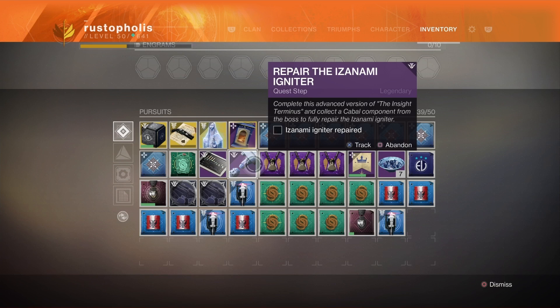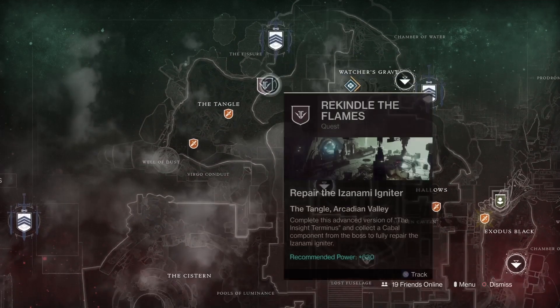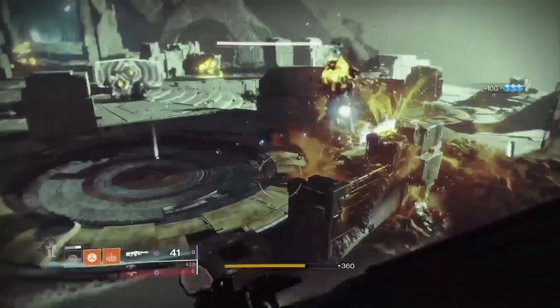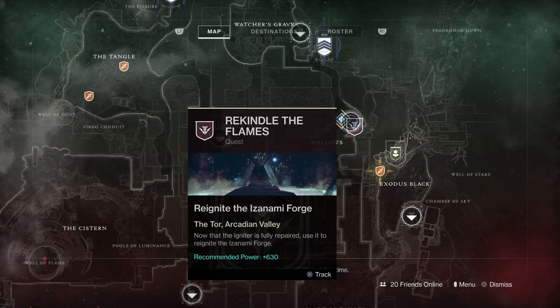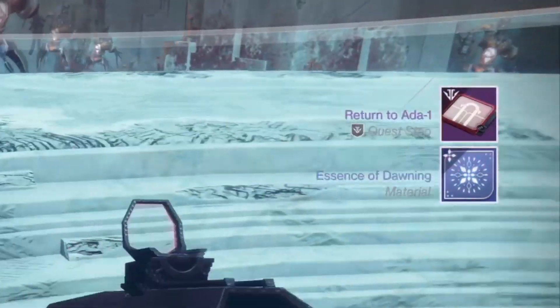Ada-1 will send you to do the Insight Terminus — the enhanced version, basically a 630 light Insight Terminus. It's not too hard. I was 639 doing it so if you're above 630 you probably won't need a fireteam. Note that there are mods on it — if you die you have to go back to orbit, and there's Void burn among other mods, so check what modifiers are active for you.